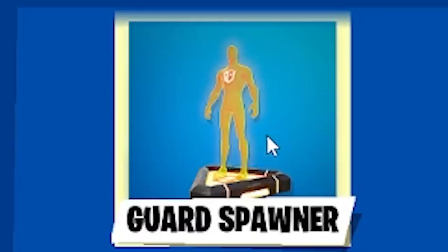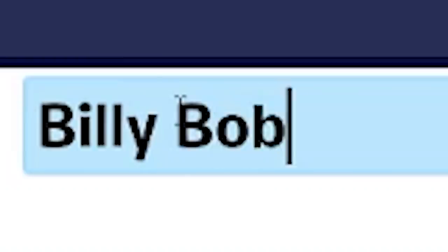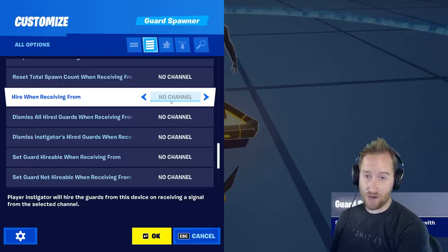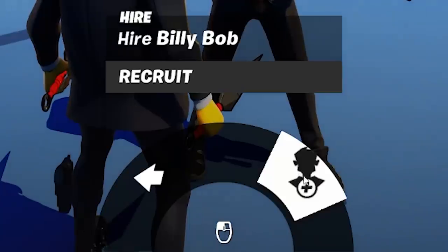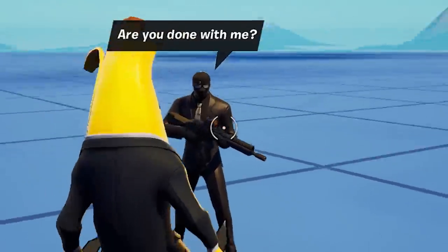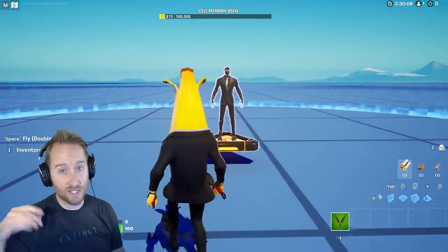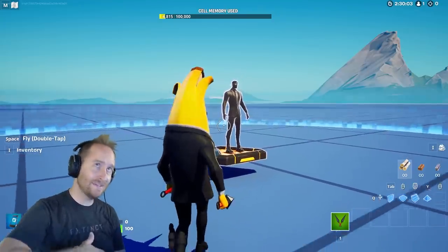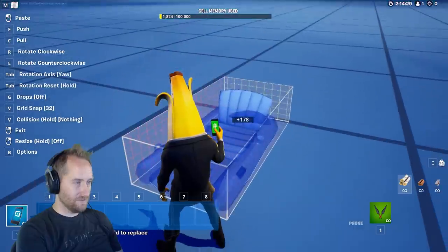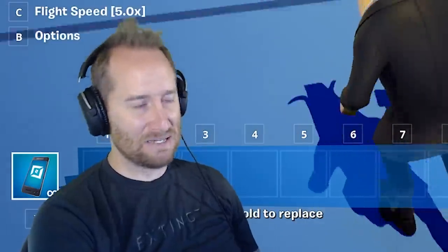They've made a huge update to the guard spawner. In the settings, if you scroll all the way down, you can now hire guards and even name them. I'll name mine Billy Bob and change the team to team one so I can hire him. You can also auto-hire when they spawn or hire them when receiving from a channel. When Billy Bob spawns, you can interact and hire him as a recruit, then dismiss him later if you want. This is the first look into true NPCs. One funny thing — those little floaties that were glitched in one of my videos are now fixed, though they're no longer bouncy.